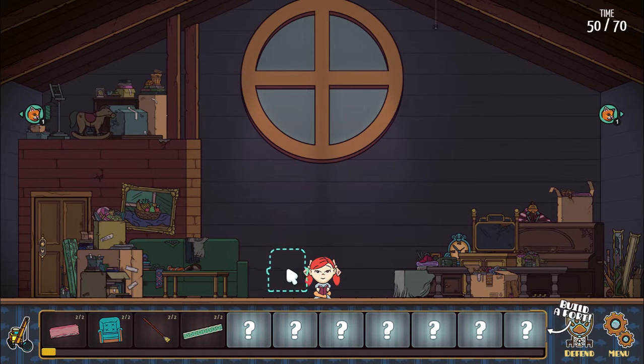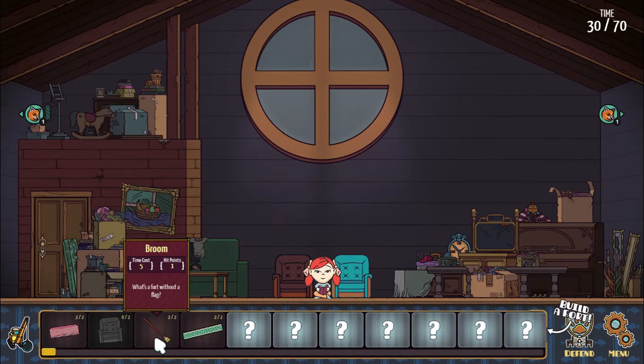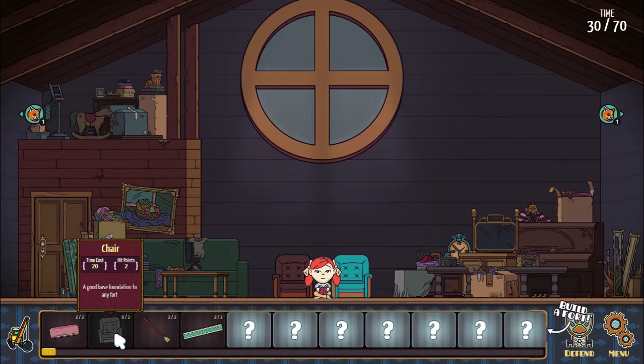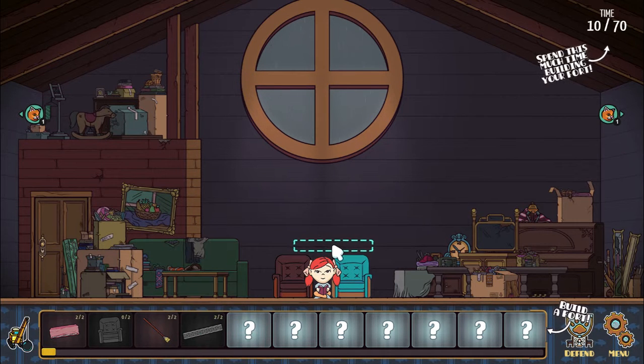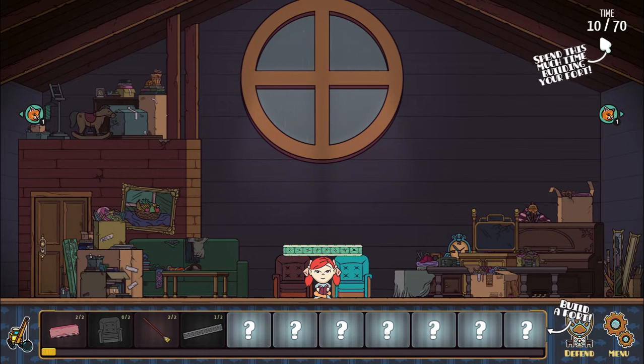You just click and drag and put them down wherever you want - of course, your time will be deducted. Each item not only costs time, it also has a certain amount of hit points, so cats can only hit an item so many times before it will break. In the case of the chairs, they can be hit two times before they break. So we'll put two chairs on each side and stick a mattress on top - a mattress can also be hit two times. So we have now 10 left out of 70. Let's defend.